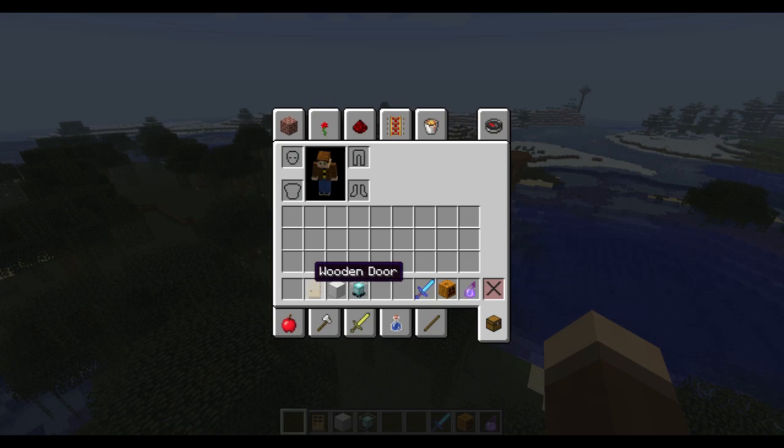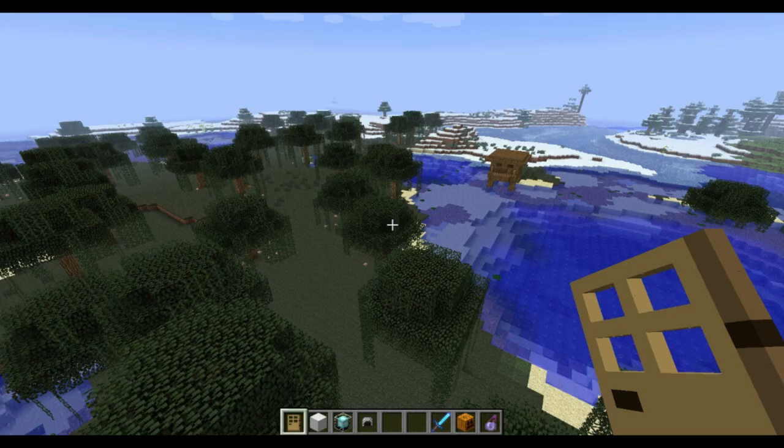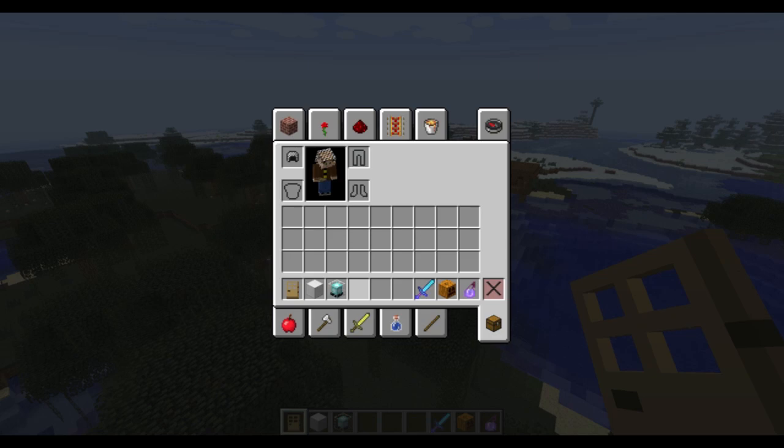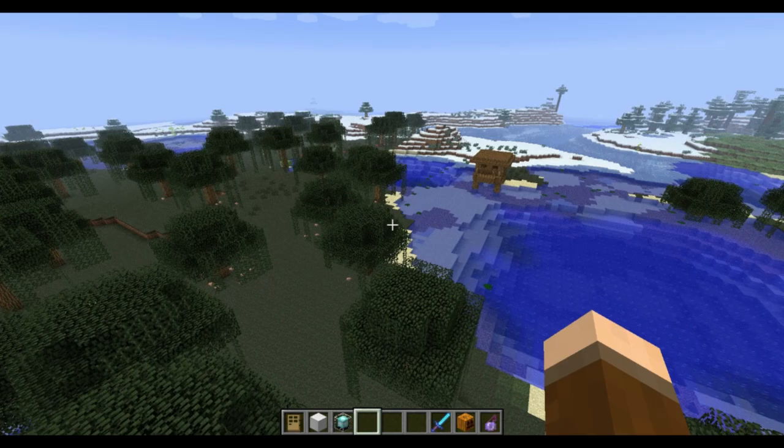Also in creative mode, if you shift-click it used to destroy the item, but now it actually works and puts it in your inventory like normal. You can put on your armor and stuff without worrying about it destroying things like it would before. That's all the new inventory stuff.